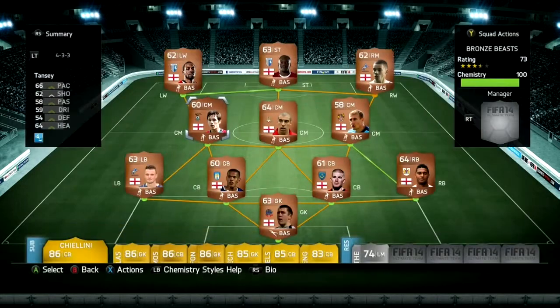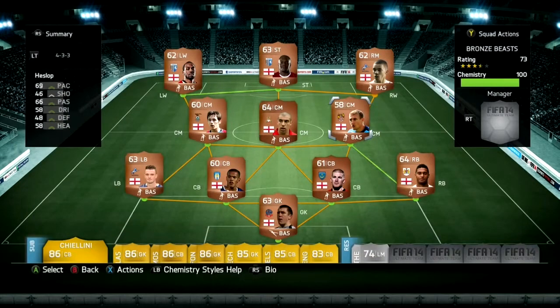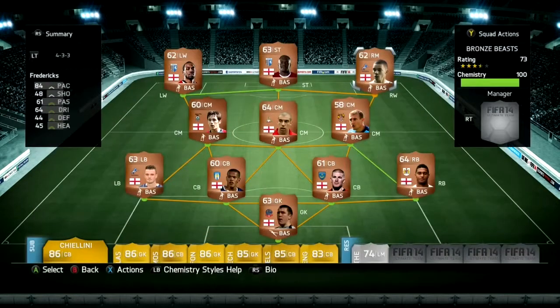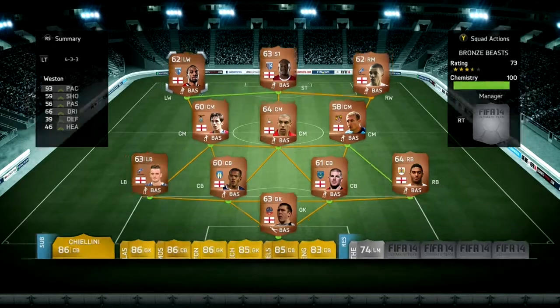Now we have James Harper — I got this guy because he's got great bend. Now we have Simpson Hellslaw, got this guy because his pace is amazing. He's just fantastic. Now we have the main man — I got this guy because he's so strong, really strong.